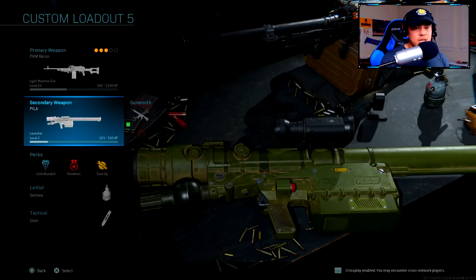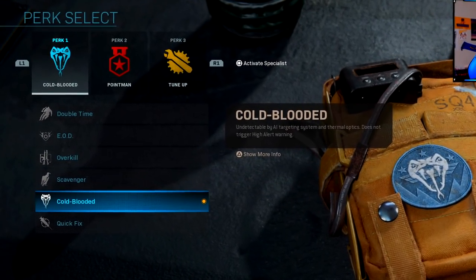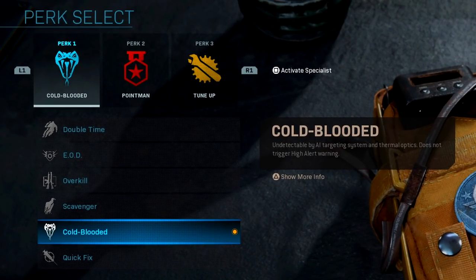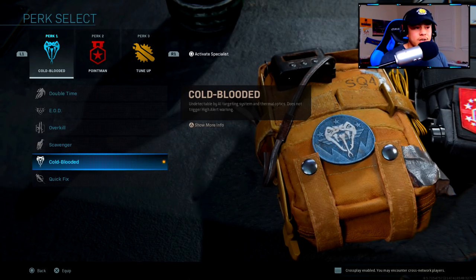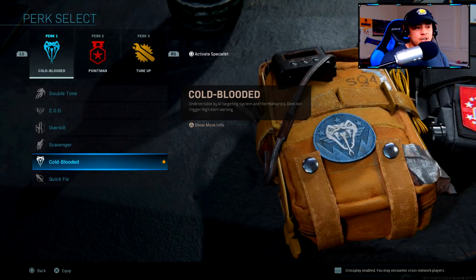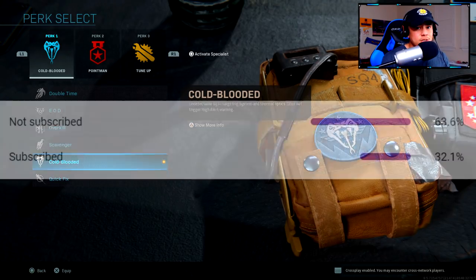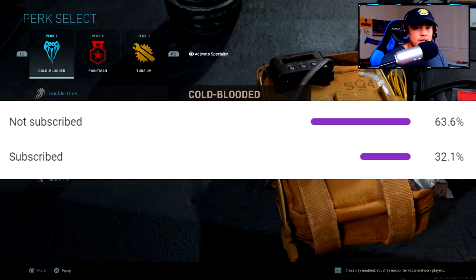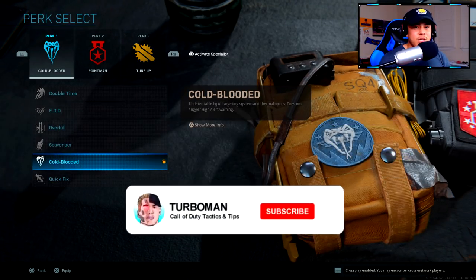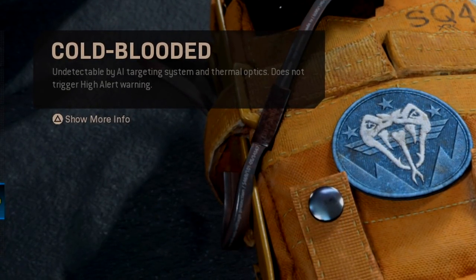I'm also running the Pila so that we can take down enemy killstreaks a lot easier — you will get rewarded for it and it's going to count towards your killstreaks. This is my personal perk setup and what I feel is most optimal for what I'm trying to accomplish — working smarter not harder. Also make sure you're subscribed if you watch my videos but haven't subscribed yet, do me a favor and subscribe to the channel.